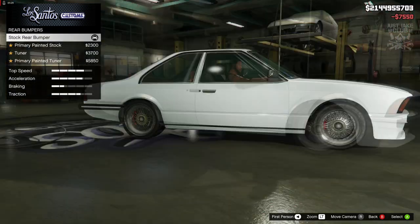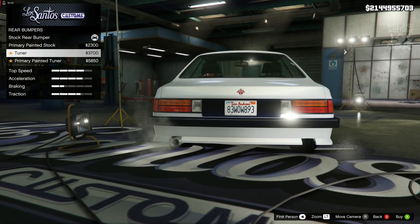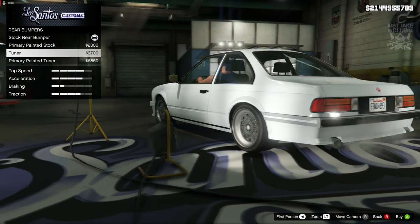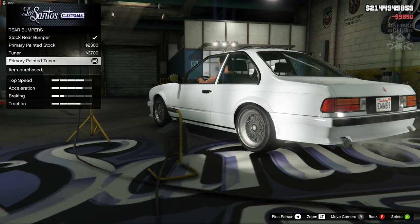Then we've got the rear bumper. We've got the primary stock, the tuna, and the painted one — and it's got to be the tuna painted, so we're going to grab that.